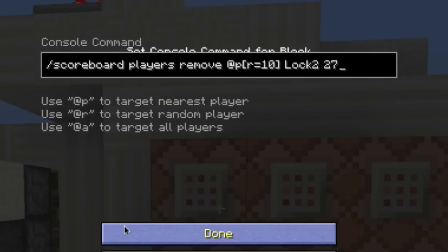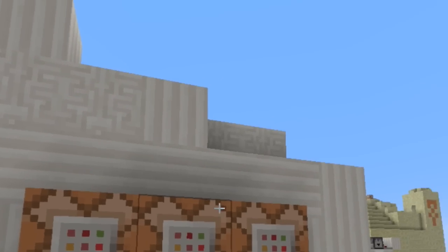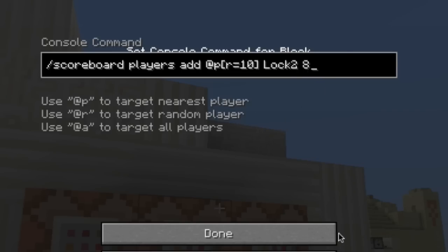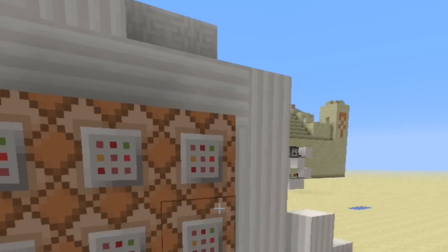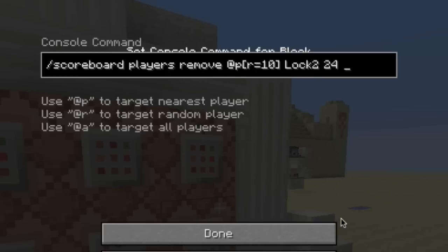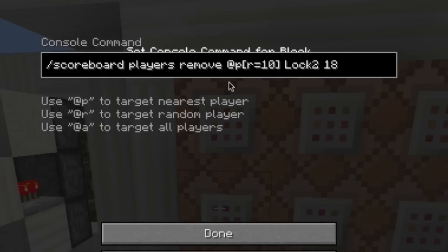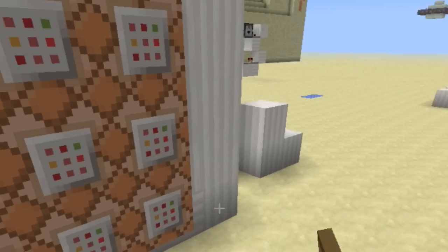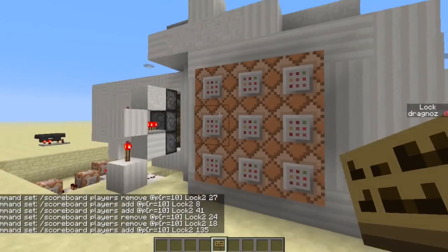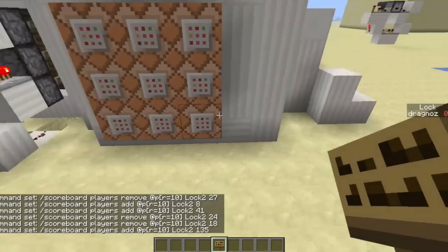You'll see I've added absolutely random things: add 8, add 41, remove 24, remove 18, add 135. I completely and utterly randomize the numbers, and the numbers can be as big as you want.